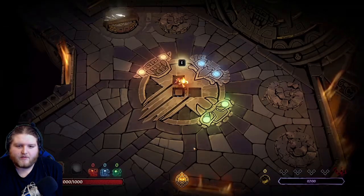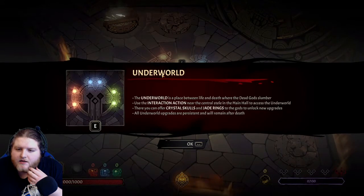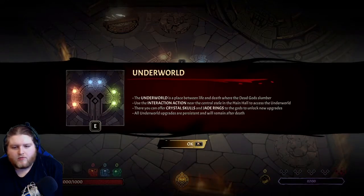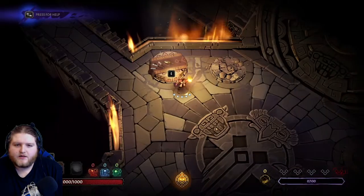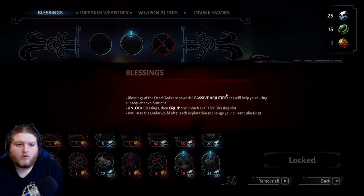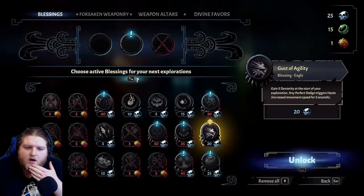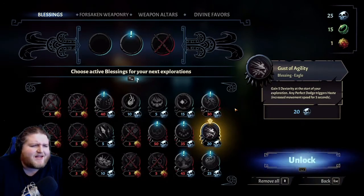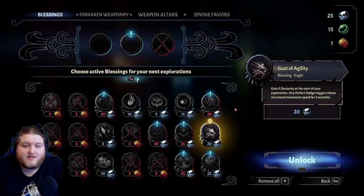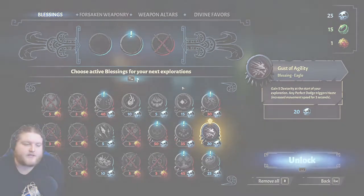Blood emblem - six new blessings available. Underworld - the underworld is placed between life and death. Use interaction on the central stelle in the main to access the underworld. There you can offer crystal skulls and jade rings to the gods, and underworld upgrades persist and will remain after death. What is this? Oh, throwing knives, chipped daggers. Oh, is this the underworld? Blessings of the dead gods are powerful passive abilities that help you in subsequent runs. I can't thank you enough for watching - if you like this video, subscribe and share. The game's on Steam, I think it was like 20 bucks. Go check it out, and I'll see you in the next video! Goodbye!